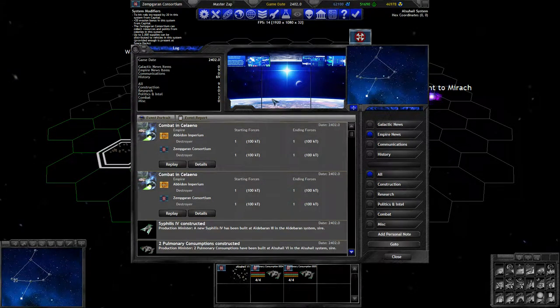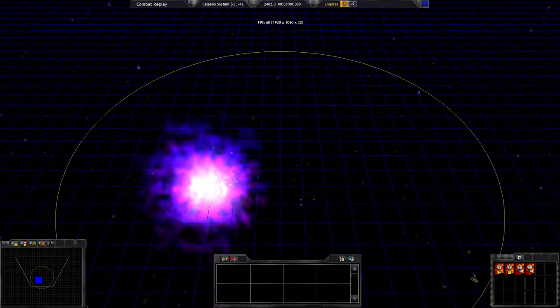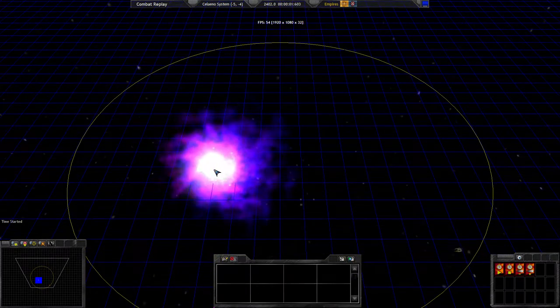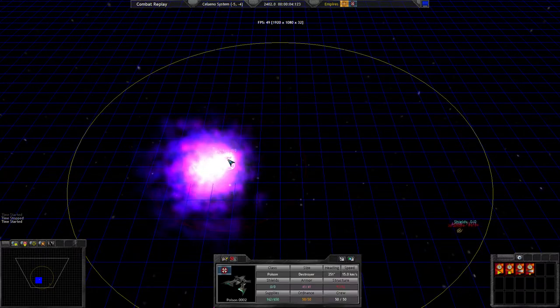So, what's new this turn? Two combat zones in this system. We jumped through and found another one of his scouts. Oh, looks like he got some shots up on him. Let's look at that. This time we can actually see the fight radius.